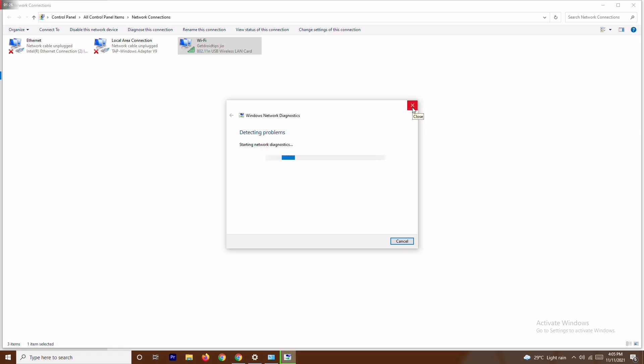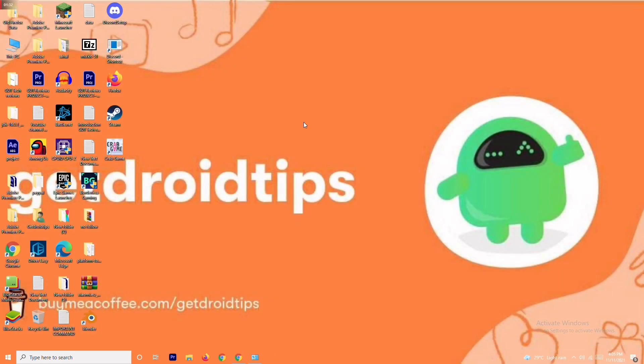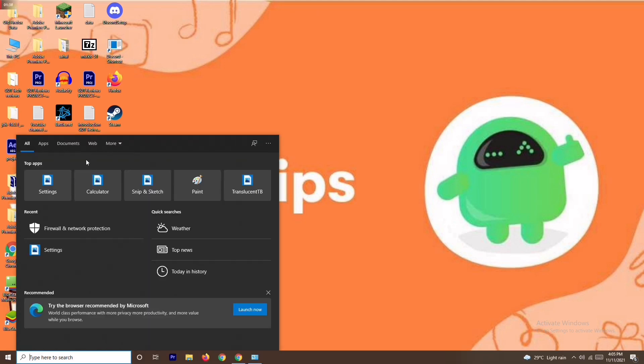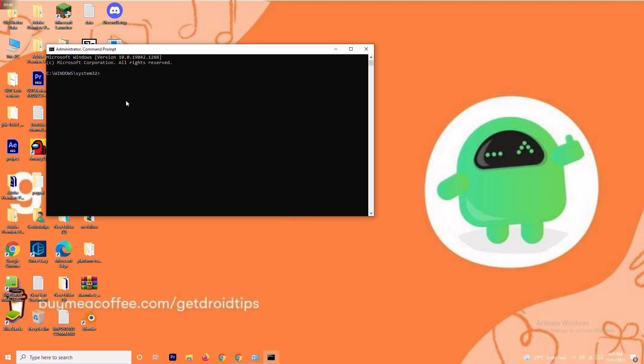Wait for that to finish. Most probably this will fix the issue. But if it's still not working, don't panic — we have one more solution. Search for CMD, run it as Administrator, and enter the command: ipconfig /flushdns, then press Enter.